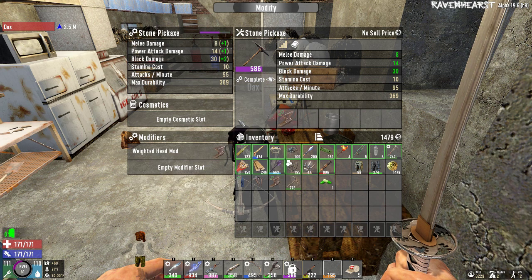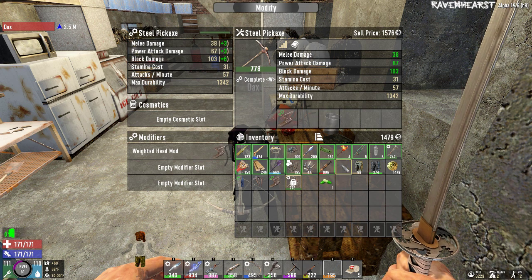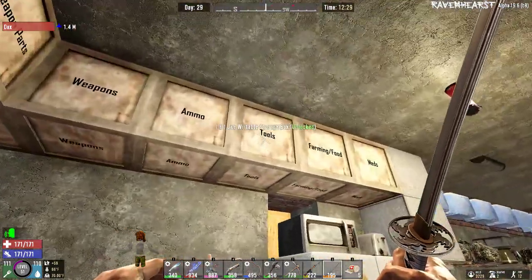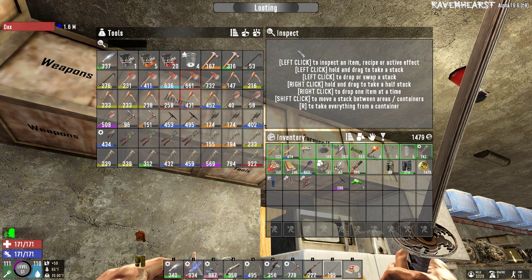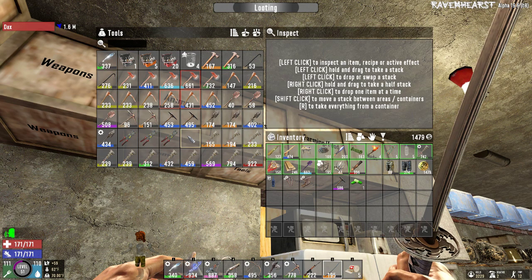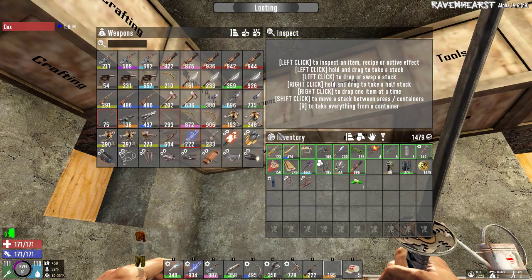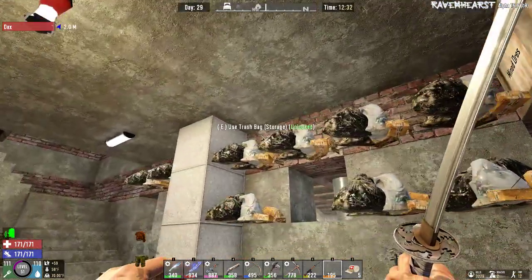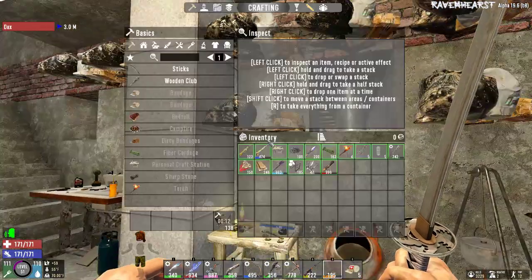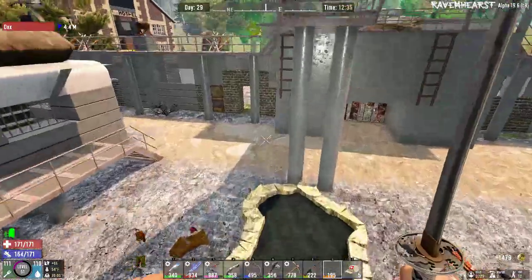Un-modify the first. Really good stuff. Weapon mods can go. Dump everything in there. Let's go back and loot the building.